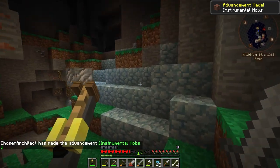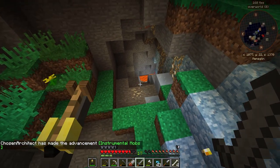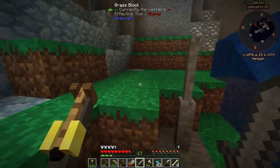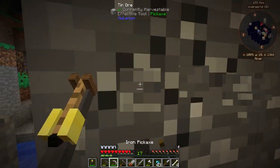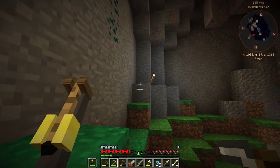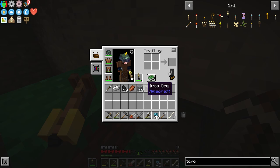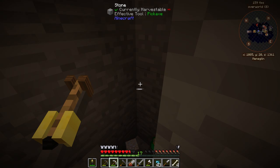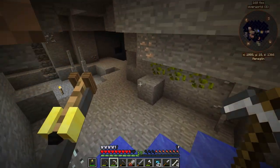There's some crystals up there from Actually Additions. I definitely need to mine and find some diamond. I found some tin and I'm going to mine it up — it'll be useful later on. The more of it we have the better. When you mine the tin, it actually converts to Thermal Foundation tin, which is helpful. We're in a good biome.